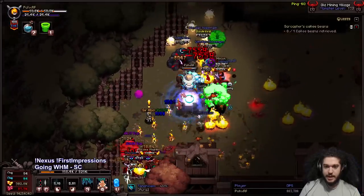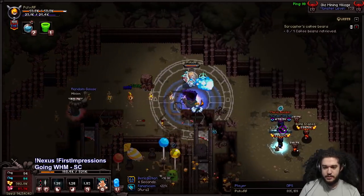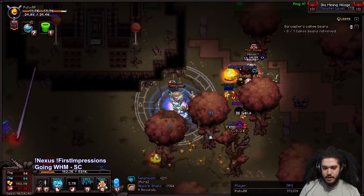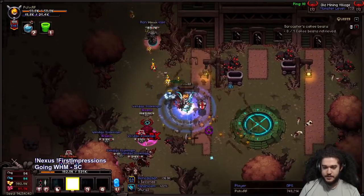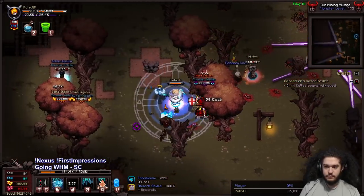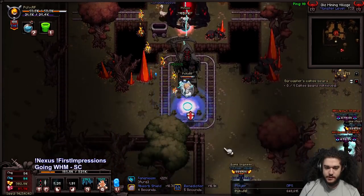This is a damage-over-time White Mage build, but it's split — a lot of my damage comes from this blue aura you see, and a lot of the other damage comes from this ring. When the ring is up, I shoot chain lightnings every time I heal, and this ring is a constant heal, so you can see the chain lightnings shooting out.